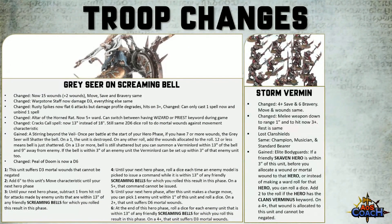With the Storm Vermin, they improved their armor save to a 4-up, integrating the Clan Shield ability into the base profile. This means a Mystic Shield or All-Out Defense will actually help the Storm Vermin where in the past you were just avoiding Rend as much as possible. Their Bravery is now 6, move and wounds stayed the same. The melee profile went down to range 1 and their hit roll improved to 3+. The Champion, Musician, and Standard Bearer are all the same.